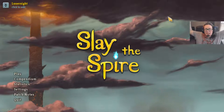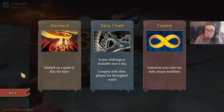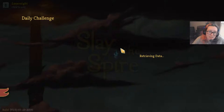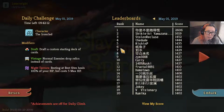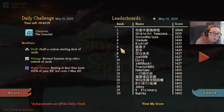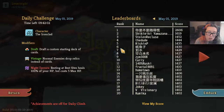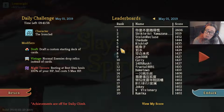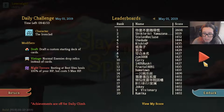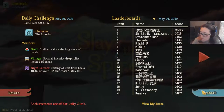Hello friends, my name's Internet and welcome back to Slay the Spire. We're gonna do the daily climb for May 1st today — it's the first day of May, almost officially summer. We're gonna be playing the Ironclad and it's gonna be a draft — craft a custom starting deck of cards. Vintage: normal enemies drop relics instead of cards. Night Terrors: resting at rest sites heals 100% of your HP but costs 5 max HP. Pretty decent score at the top, still double everyone else's score but achievable. Let's do this.